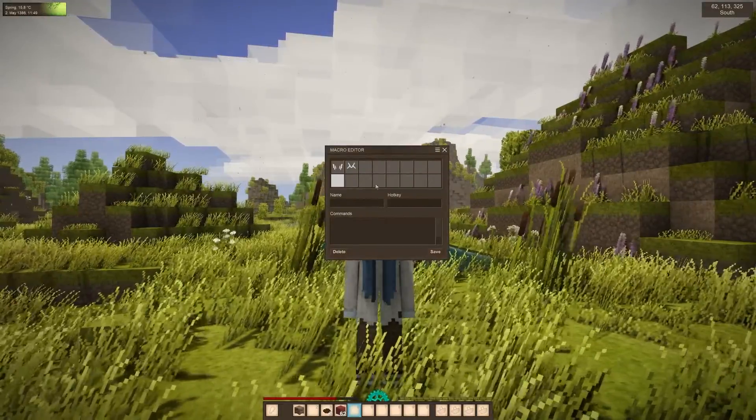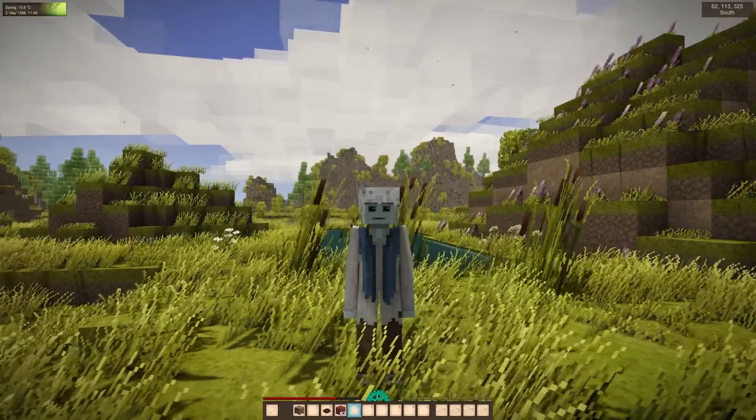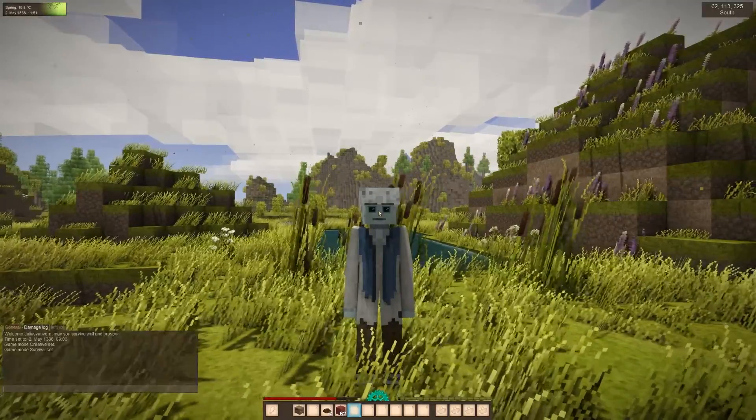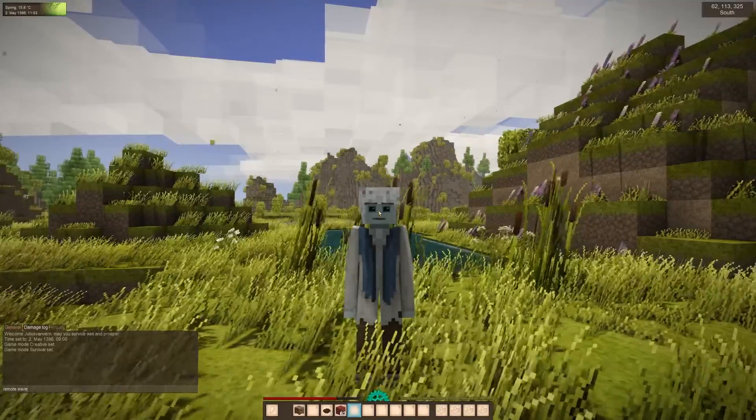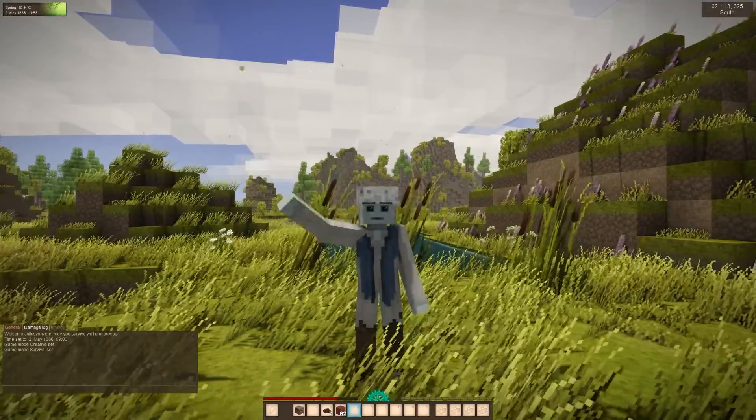You have the possibility to put every possible command into a macro. For example, you can also put emotes on a macro. If I type /emote wave, the character waves — and of course we can abbreviate this by using a macro.